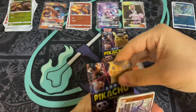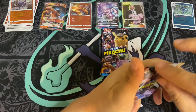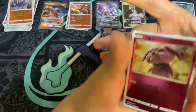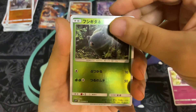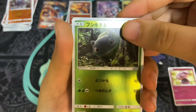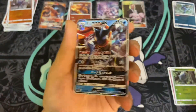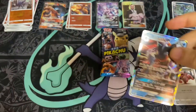We still need the Greninja. There's also a chance to pull a double Charizard GX — that's what I'm hoping for. There's a Snubbull, that's the second version of the Bulbasaur with two different art types. Here's a Lickitung — and we got the Greninja! Yeah, we pulled the Greninja.